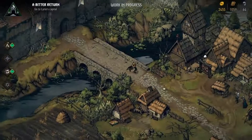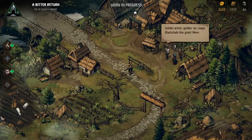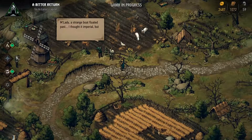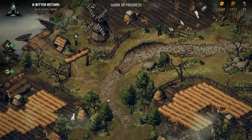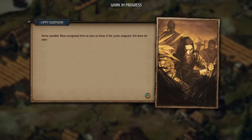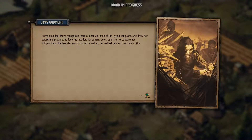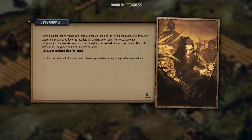It seems we've stumbled upon a side quest — let's go and investigate. Horns sounded. Meve recognized them at once as those of the Lyrian vanguard. She drew her sword and prepared to face the invader. Yet coming down upon her force were not Nilfgaardians, but bearded warriors clad in leather, horned helmets on their heads. The Queen could not believe her eyes — Skelligan raiders, this far inland?